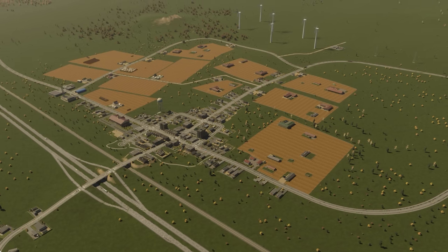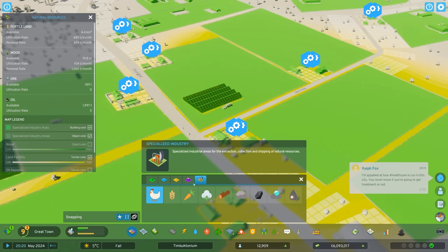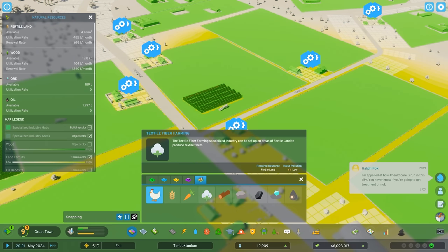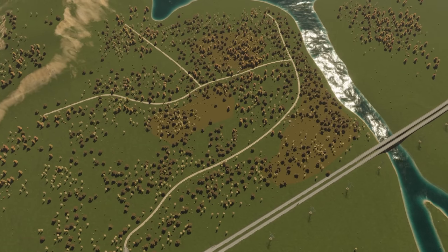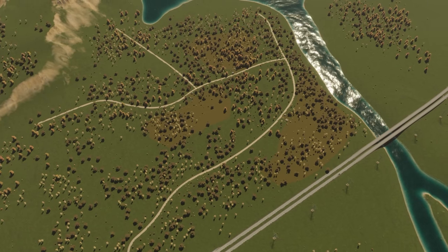There are many different types of specialized industry from mining to agriculture to forestry, each requiring their own natural resources. Forestry, for example, is dependent on forest age and density. In other words, the more big trees there are, the more wood your forestry industry will produce and the more money you'll make.